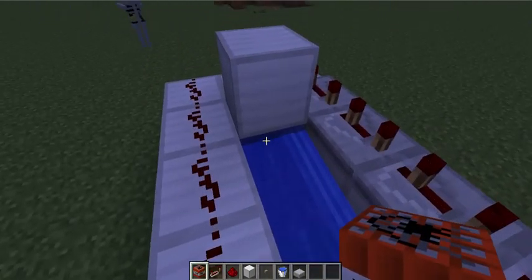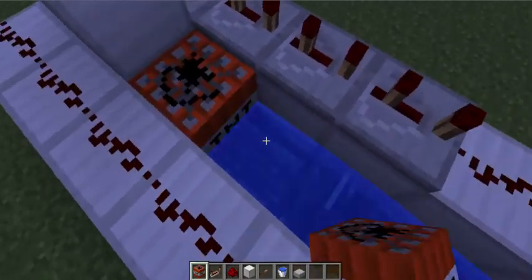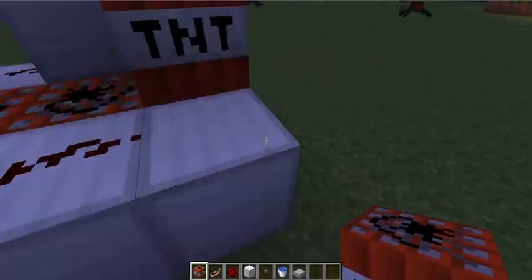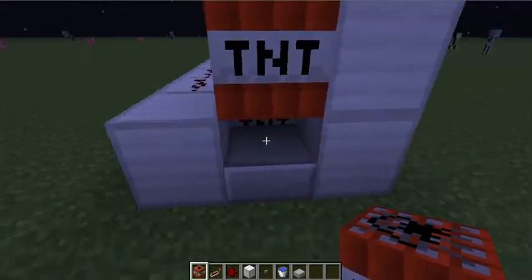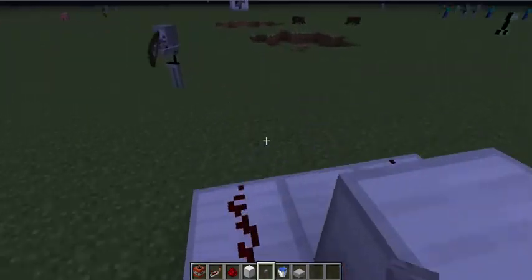You're going to put TNT — not under that one, you're going to start there. Not under there, here — that's mandatory for this to work. Now you're going to put it over that, so it should end up there. You want the TNT to fall down into this pit; this will make it go up and shoot straight because this is going to hold it there.